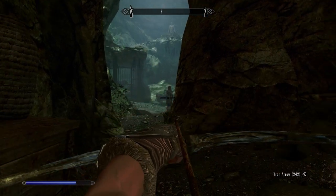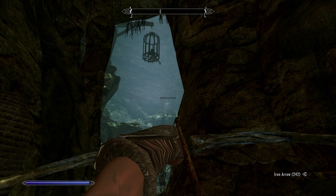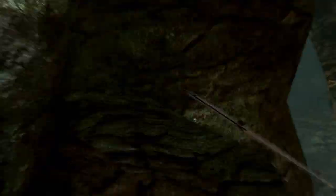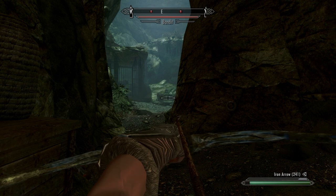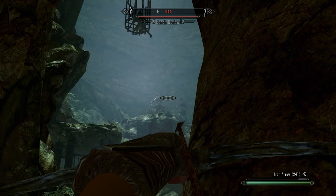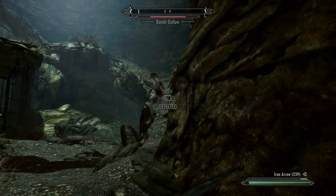There should be three enemies if memory serves. I always try to plug the furthest one away first. Don't shoot the one right in front of you because they're all going to come running. Plug one farther away — that guy up there just standing still, he's dead. Once he's down they came after, which shows you how many there are and gives you a second to realign and figure out how you want to attack the fight.